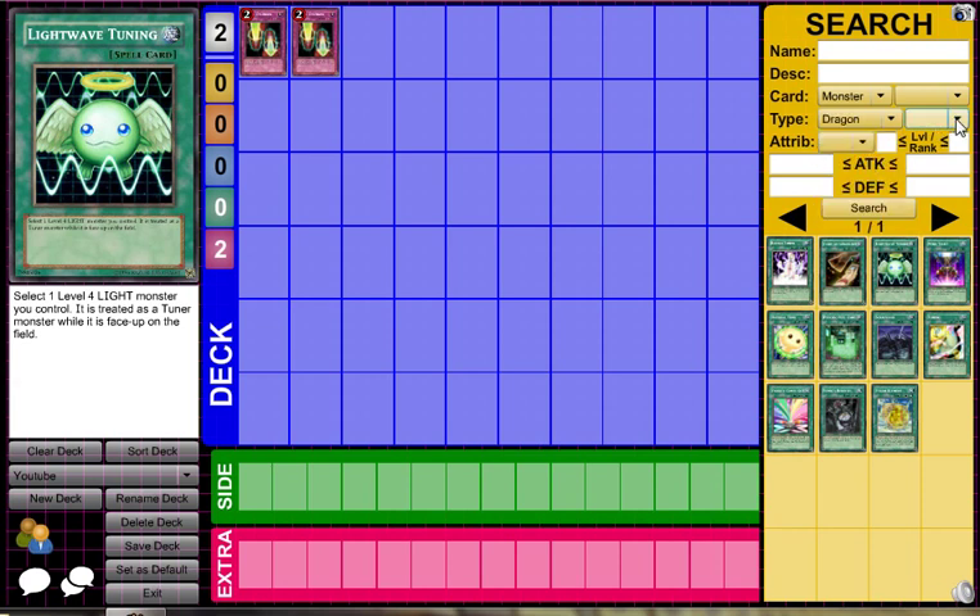Say you want a dragon Tuner, because I've really gotten into synchros lately. You can set the attribute to Dark and set a level, although I'm not really going to put the level because I think that's going to be really too hard to figure out.